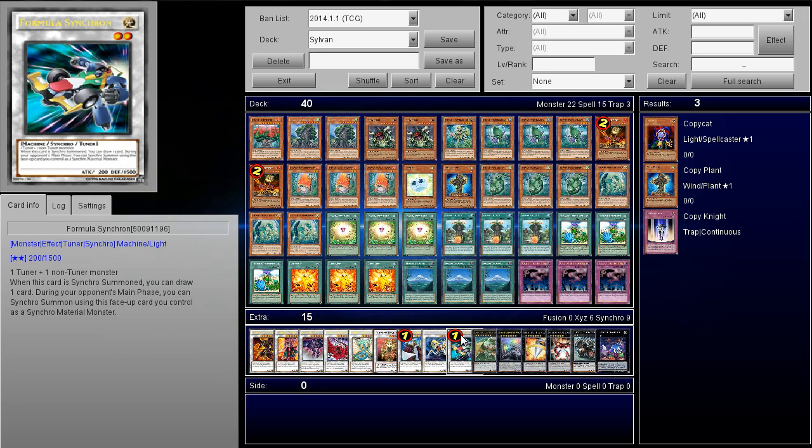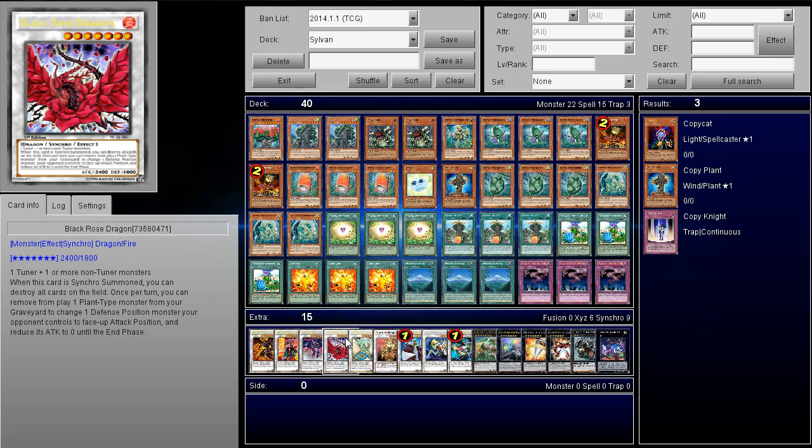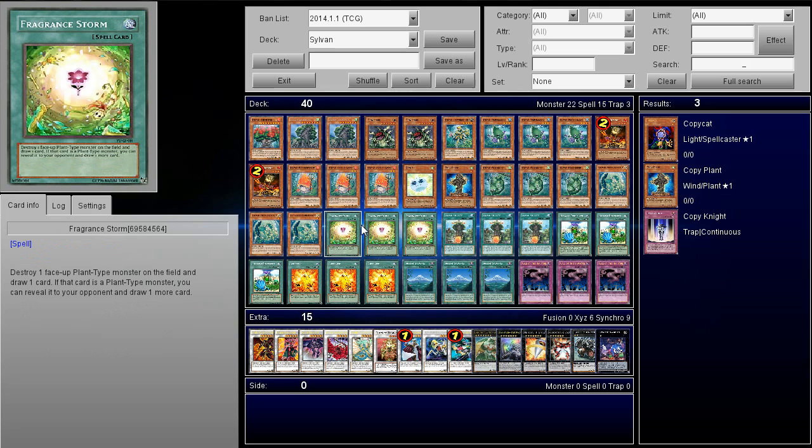A lot of times once you go for certain plays, you could probably make Shooting Quasar Dragon with this deck. But a lot of times when you go for these type of plays, you can go into Black Rose Dragon, which is actually really good in this deck. Black Rose has an effect designed for plants — you can banish one plant type monster from your graveyard to change one defense position monster your opponent controls to face-up attack and reduce its attack to zero. Sometimes that can be a game finisher. This card is definitely an awesome card in the deck.